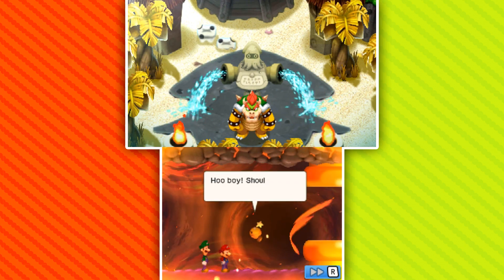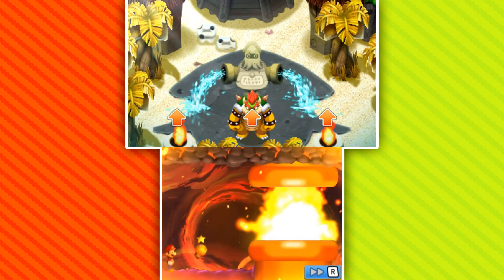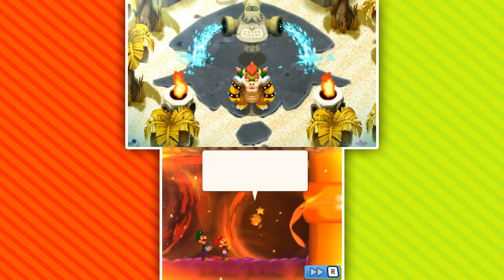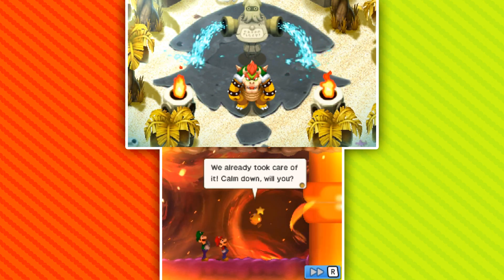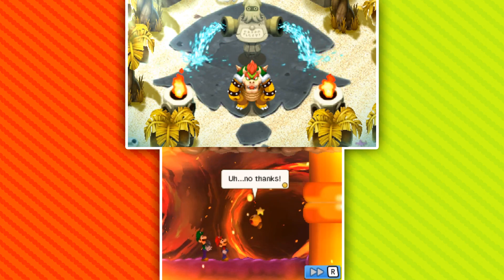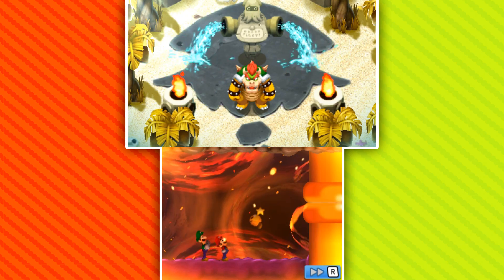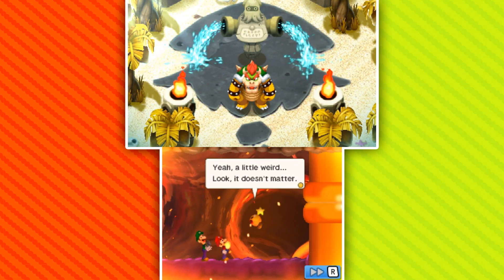Bowser should be able to breathe fire again — which is real exciting. 'My flame is back! You had a bug problem — you sucked one up and it plugged your flame pipe.' We already took care of it. 'Not too shabby — I might have to make you an honorary minion.' No thanks. 'Well, forgot I offered — no one needs to know. What's your name anyway?' 'My name? Chippy.' 'Chippy? Weird name.' 'Yeah, a little weird. Look, it doesn't matter.'